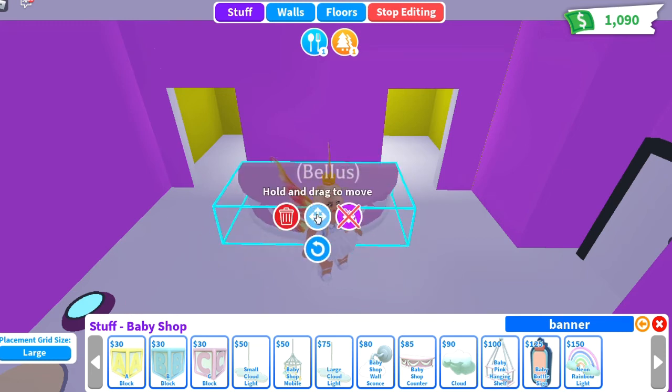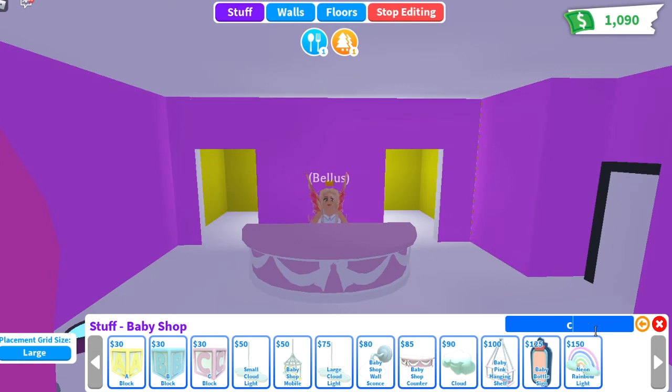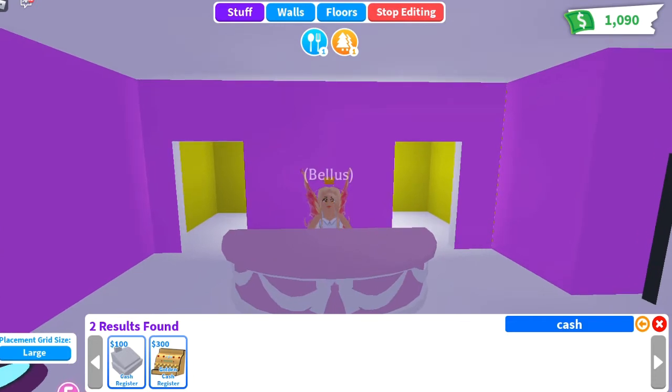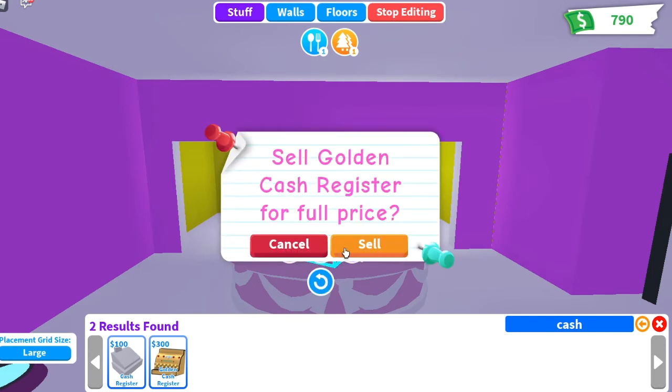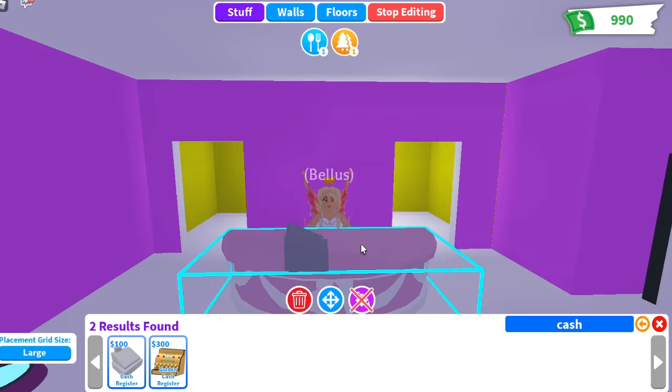We can use the baby shop counter — you stand here and then you can do whatever you want. If you want to make it more real estate style, you can add the golden cash register. It makes you pay more money from it. If the owner sets it to 50 bucks, it's the same, I think we paid more — just get this one.